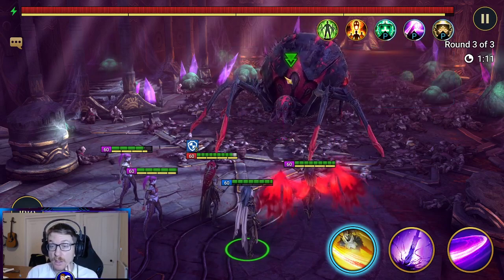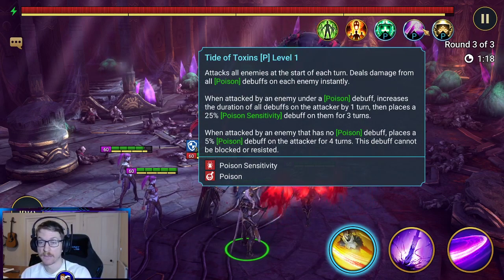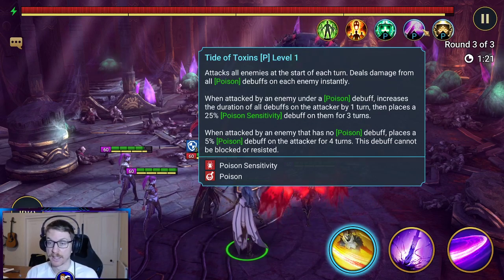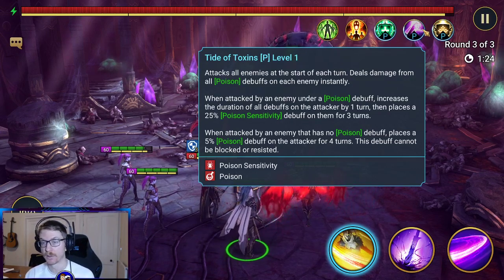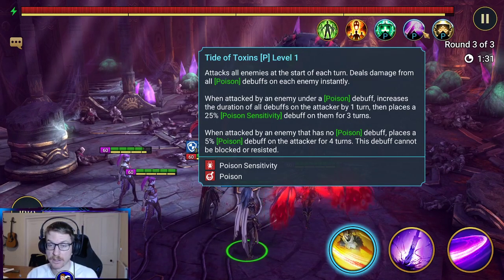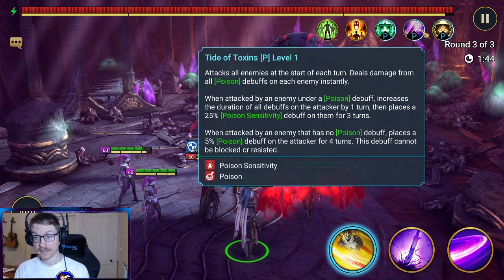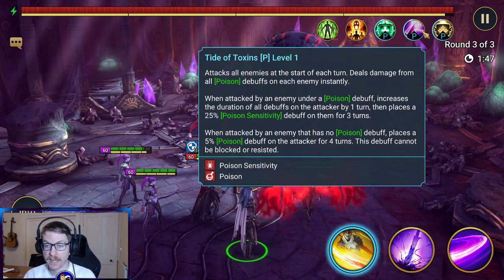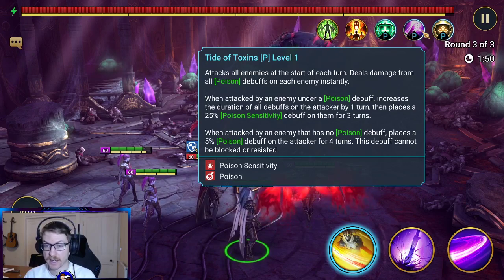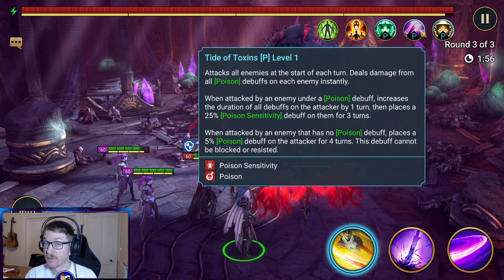It's not immune to turn meter decrease, but as you'll read here it can be a bit of an issue. It attacks all enemies at the start of each turn and deals damage from all poison debuffs on each enemy instantly — so this basically activates one round of poison debuffs. It's pretty strong. When attacked by an enemy under a poison debuff, it increases the duration of all debuffs on the attacker by one turn, then places poison sensitivity on them as well. So if they've got poison in the attack, it's not good for them. When attacked by an enemy that has no poison debuffs, it places a 5% poison debuff on them for four turns — it can't be blocked or resisted. So it's pretty strong, this. This is going to be really difficult when we get up the levels.